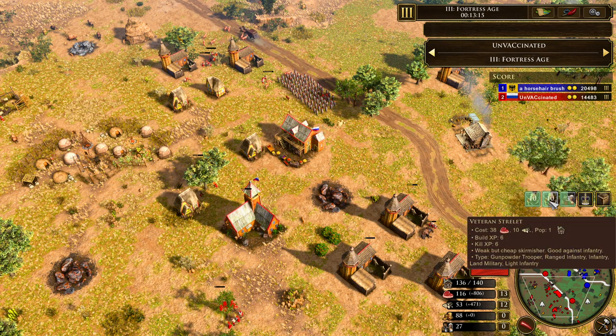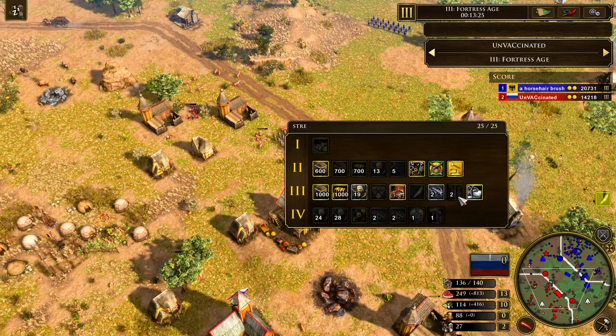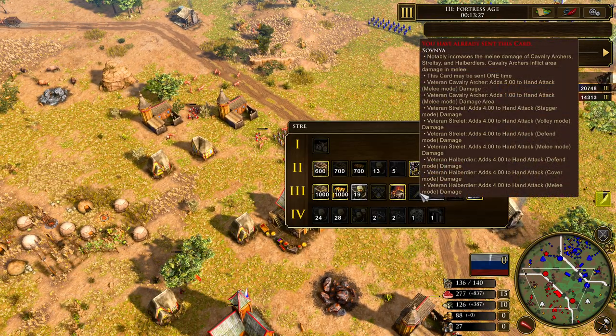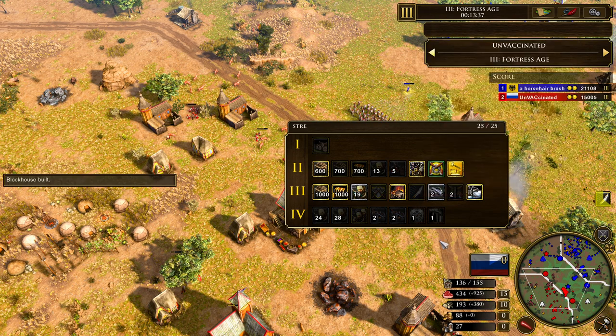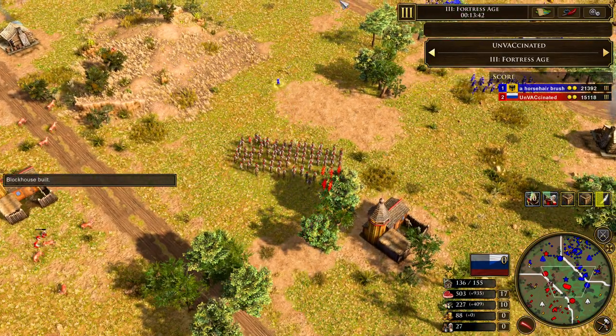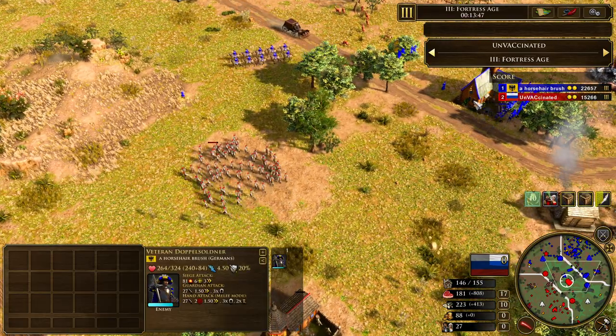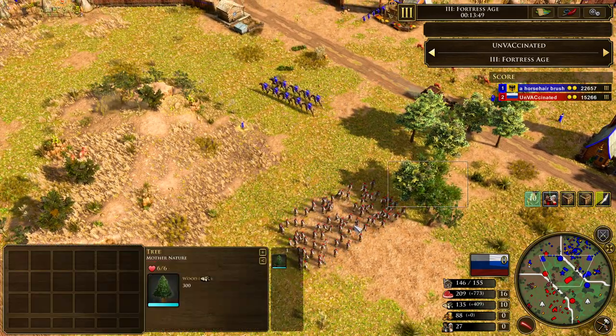So many Strelots — obviously they're really cheap at 38 food and 10 wood per Strelot, but it's still a huge number. Now going to be sending in the next card: Sovnya. I think that's how you pronounce it — I'm not exactly the pronunciation expert. But this is going to be adding a lot of attack damage to the Strelots' melee attack, which is going to be really nice when facing hand-to-hand combat with Yolans and Doppelsöldners.